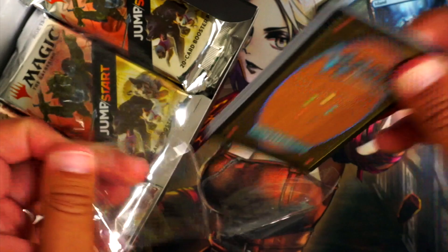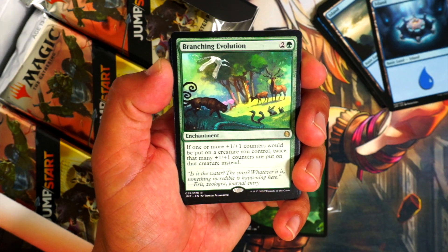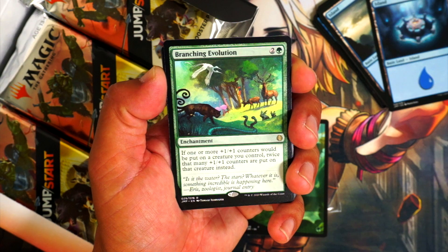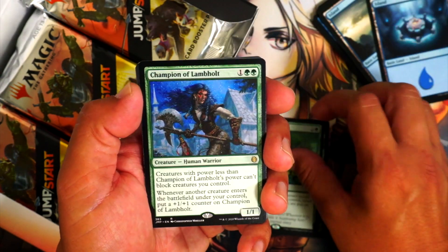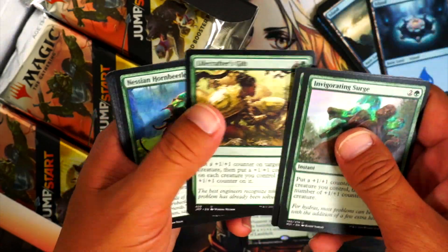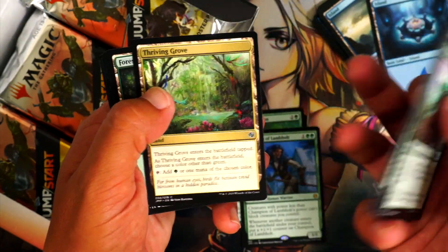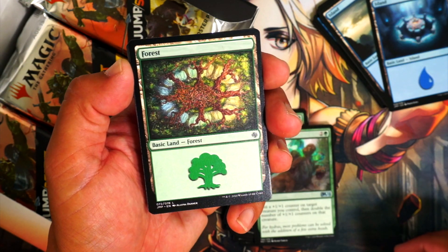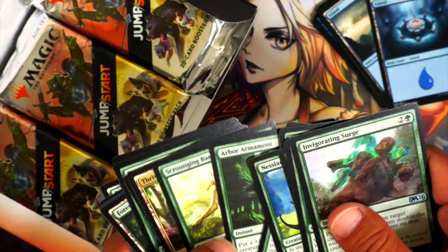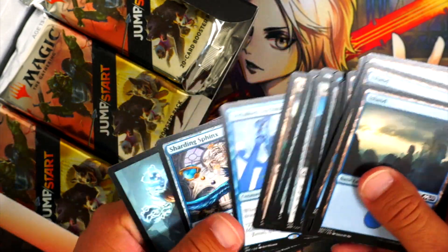So we got a Plus One counters pack. We got Branching Evolution — I think that's one actually worth something. If one or more +1/+1 counters are put on a creature you control, twice that many counters go on it instead, and it only costs three mana. Pretty good enchantment. Also got Champion of Lambholt, Invigorating Surge — lots of M21 cards in this pack. We got some rares and a land. One pack had only one rare, but you can get double rares apparently, which is nice.